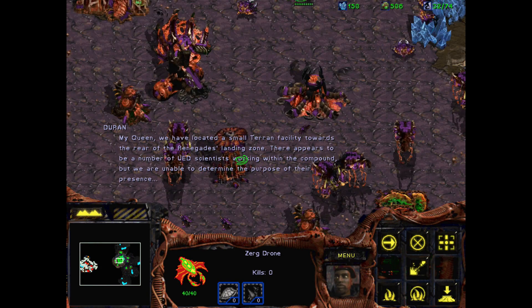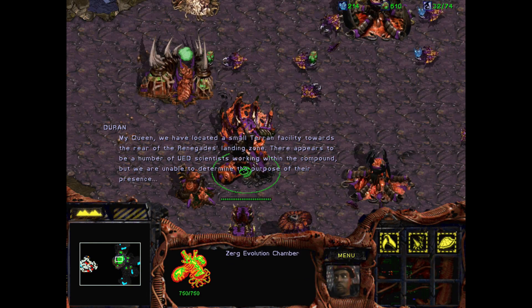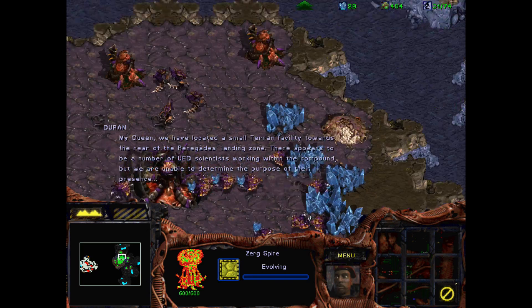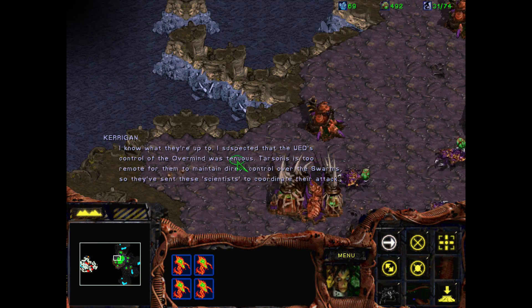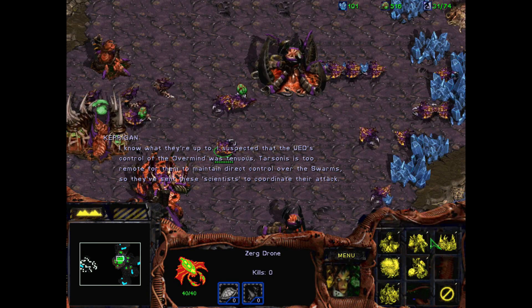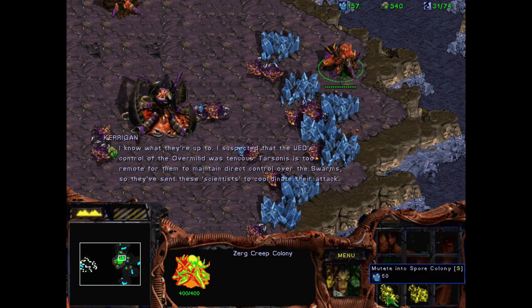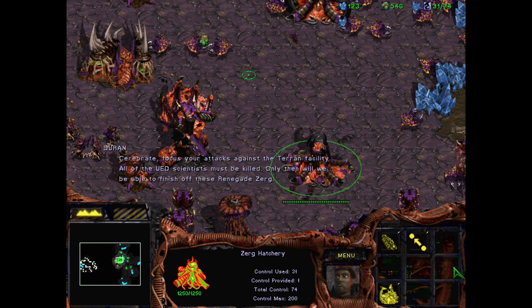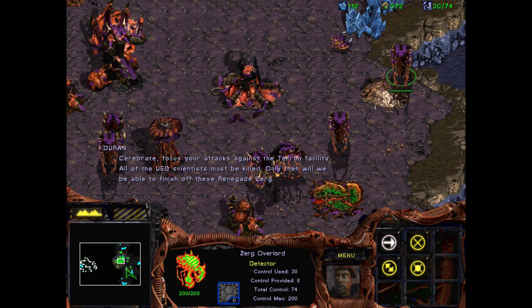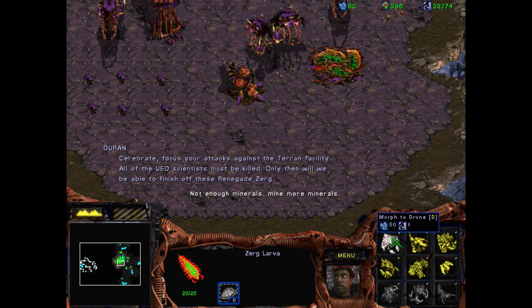We have located a small Terran facility towards the rear of the renegade's landing zone. There appears to be a number of UED scientists working within the compound, but we are unable to determine the purpose of their presence. I know what they're up to — I suspected the UED's control of the Overmind was tenuous. Tarsonis is too remote for them to maintain direct control over the swarms, so they've sent scientists to coordinate. Focus your attacks against the Terran facility. All of the UED scientists must be killed. Only then will we be able to finish off these renegades.